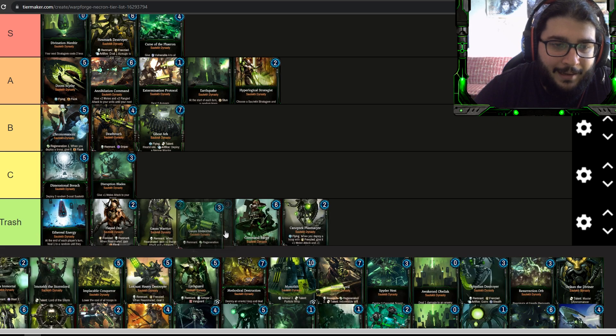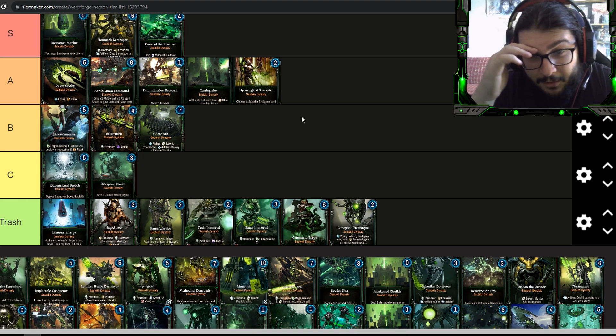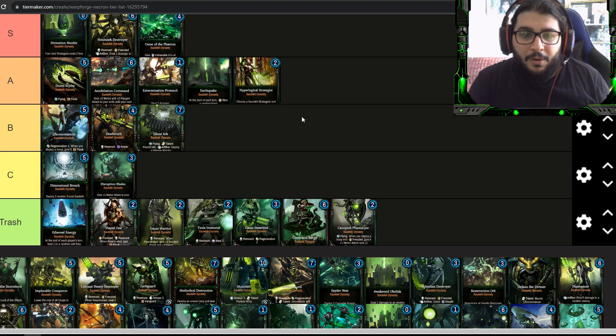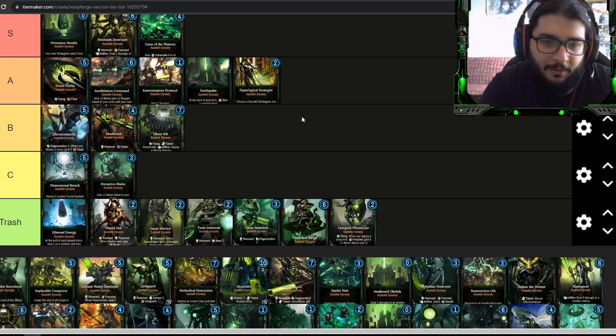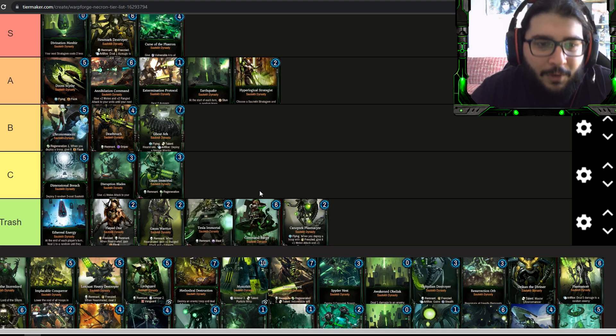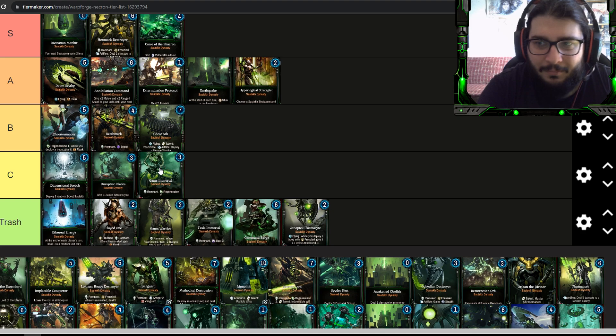The Gauss Immortal and Tesla Immortal are both going into bad tiers. With Gauss Immortal you have one melee, three ranged, and four HP with regeneration two. It's too slow, doesn't have frontline or vanguard, and has no strong abilities. If this were a Chaos unit where you could abuse that regeneration it might work, but Necrons don't have the tools to keep buffing this. I'd put Gauss Immortal in Trash. Tesla Immortal at two energy with one-three and blast two — at least it can regenerate itself — I'll put it in C tier, at the bottom.